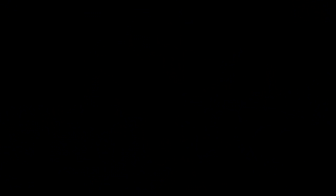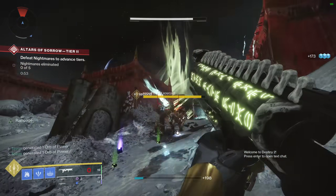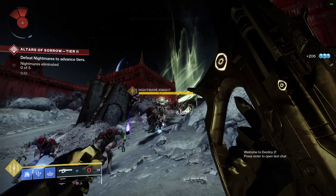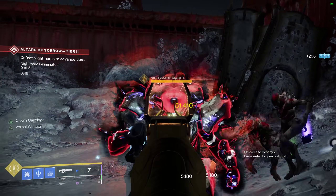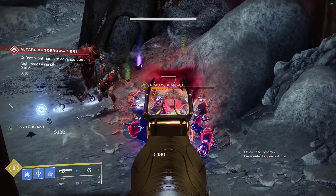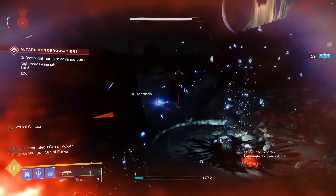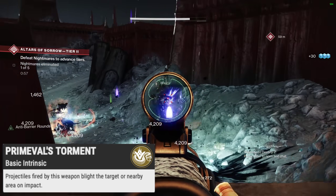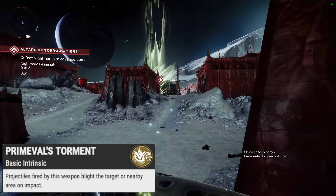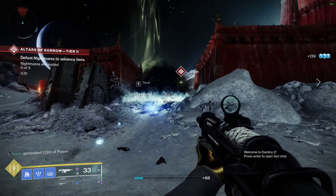Witherhorde has taken the space that Anarchy left when it was so brutally and savagely nerfed at the beginning of Season of the Lost — and I haven't gotten over it yet. Witherhorde is honestly one of the most creative and unique weapons, as well as one of the most powerful, and has stood the test of time maintaining its status as an essential exotic. Its intrinsic perk, Primeval's Torment, states: projectiles fired by this weapon blight the target or nearby area on impact. Basically, it's a toxic ball cannon.